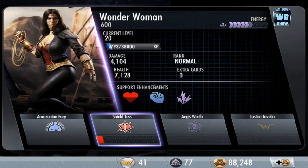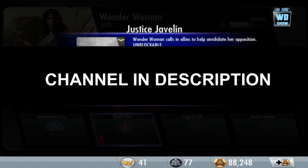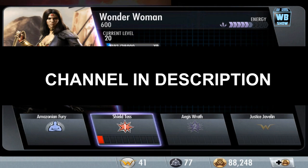Now Wonder Woman's special attack, Combined Shield and Sword, is exclusive to Wonder Woman 600. She uses combined sword and shield strikes to crush her opponent — unblockable, with bleeding damage over eight seconds. Next is the Justice Javelin, her final super move.